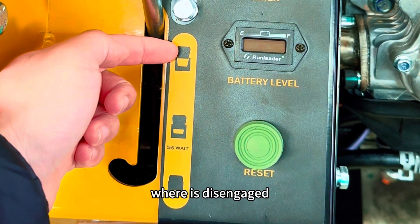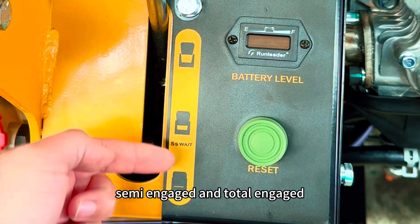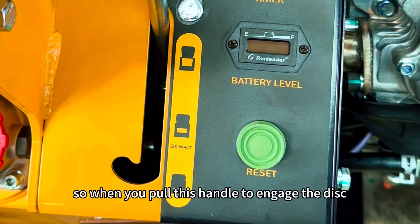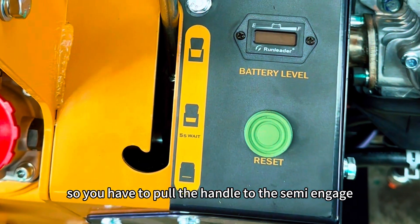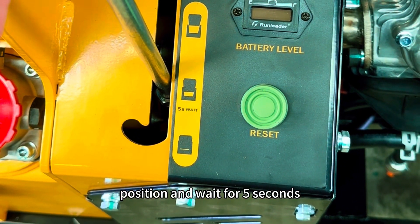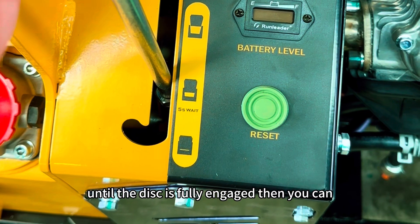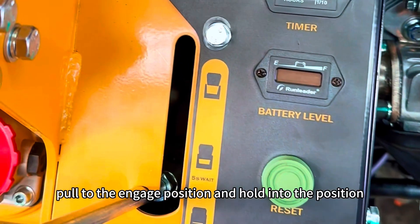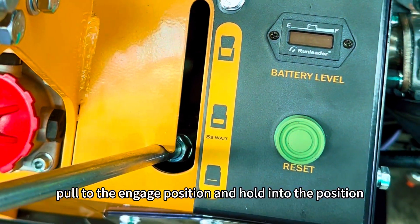Where it's disengaged, semi-engaged, and totally engaged. When you pull this handle to engage the disc, you have to pull the handle to a semi-engaged position and wait for five seconds until the disc is fully engaged. Then you can pull to the engaged position and hold it there.